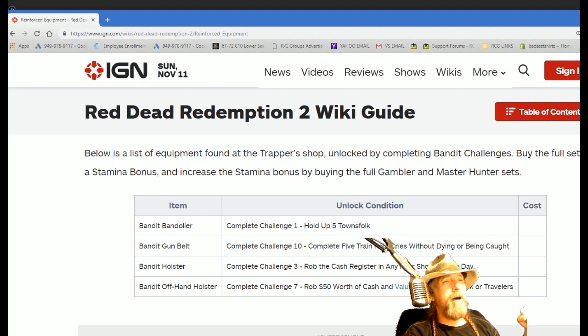I would rob and run, or rob and get shot — which works probably better than robbing and fighting, because fighting takes a long time. Getting shot and coming back works, although you do lose money if you take that route. But it didn't take that long to do — it's super simple.